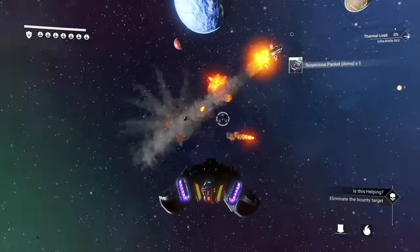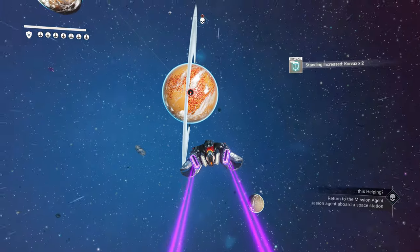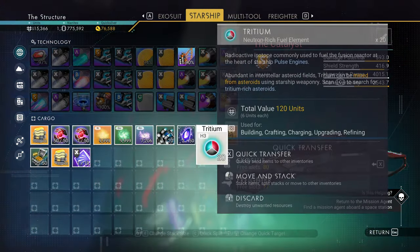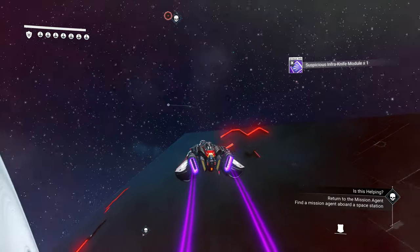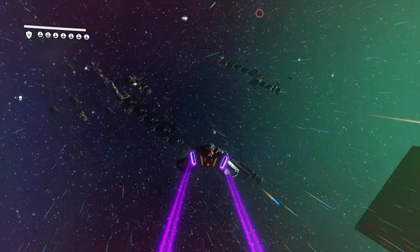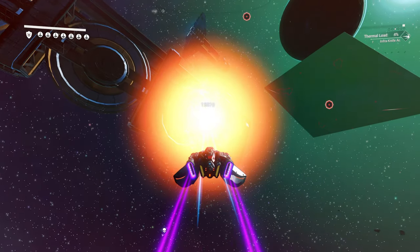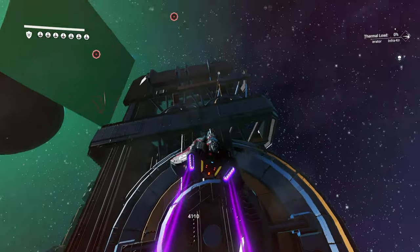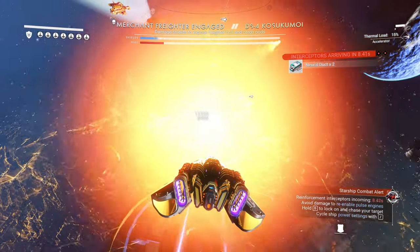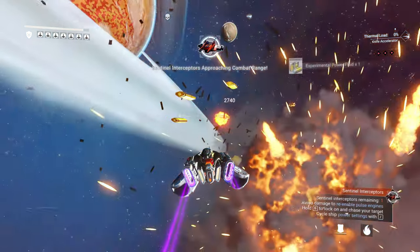Another thing this could mean is newer types of star systems. We got the dissonant star system subtype back in April 2023 with the Interceptor update, which added a whole new layer to the game with corrupted planets. So what if this update adds some kind of new star system? We already have red, green, blue, and yellow, but maybe there's a purple. Maybe there could be newer types of star systems — but maybe they're working on other things we've seen in trailers.